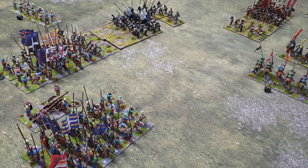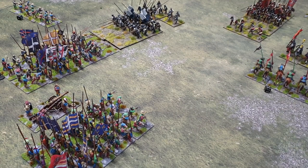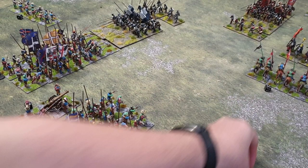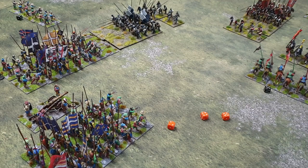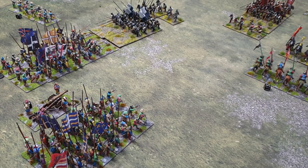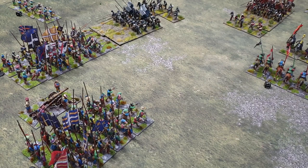French turn on a five - they're going to fire their gun into the Papal Pike block. Two dice for the medium gun, another two dice for the ranks. Three hits on the Papal Pike block with three dice to attempt to save them. They save one, so that's two more hits on that Pike block. I'll just pop some markers down at the back of the Pike block - that puts them on three casualties, just one behind before they need to lose a base.